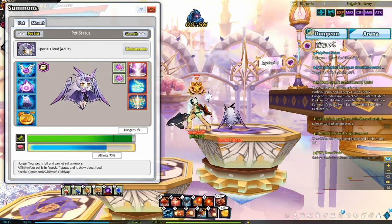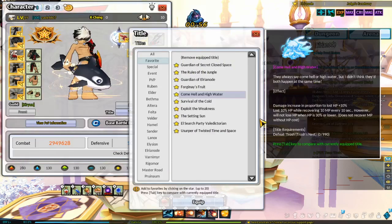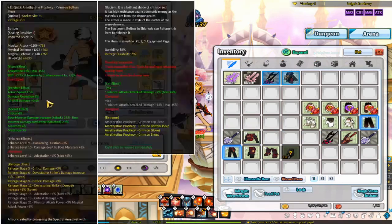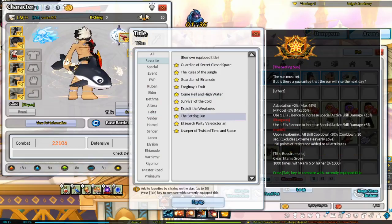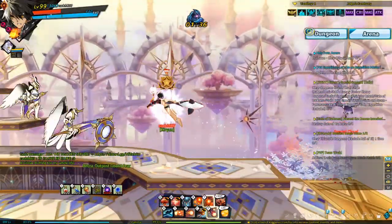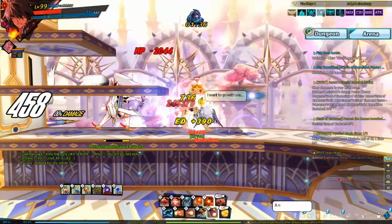Some classes, depending on passives and gear, do not reach 40% HP to proc encouragement just by taking gear off and putting it on again. In this case, you can title swap to the 13-3 title 'Come Hell and High Water', which instantly decreases your HP by 10%. Finally, you need to be hit or hit something a certain amount of times to proc encouragement. So the process is: take off all gear, switch to that title if needed, switch back to your original title, put back all gear to lower HP below 40%, then hit something or get hit to activate encouragement.